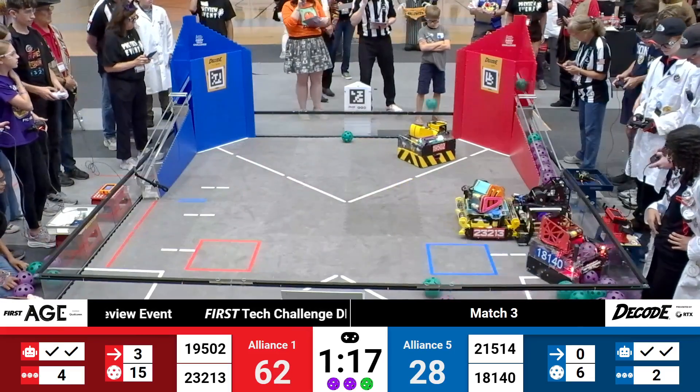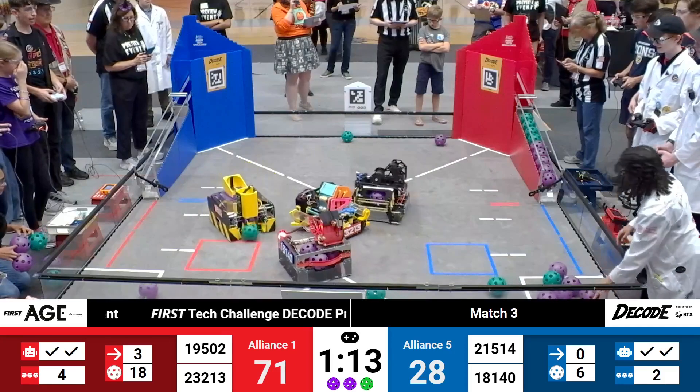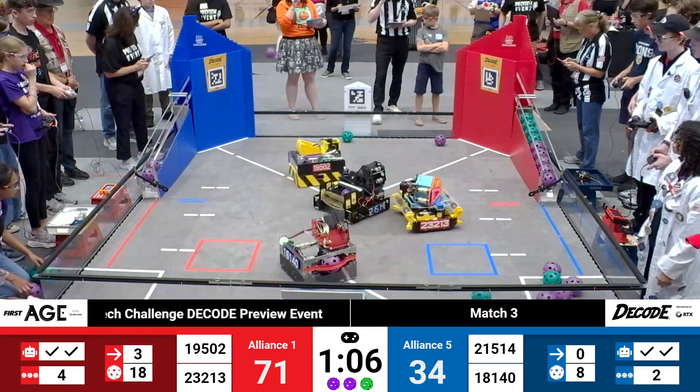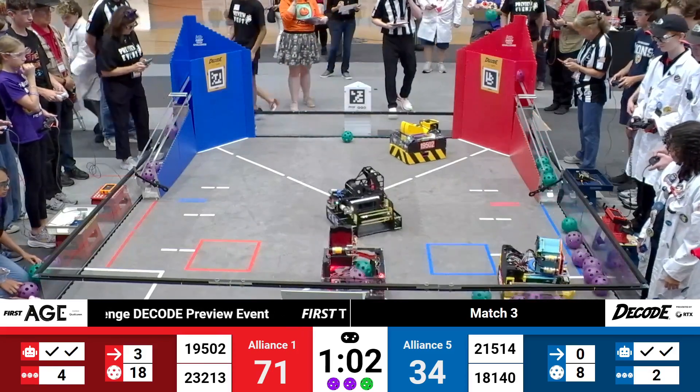Pattern is purple, purple, green. No ranking points here in playoffs, but still two bonus points for every artifact that matches that established pattern indicated on the obelisk. One minute of match play remaining. Advantage is to the red number 1 Alliance — it is 71-34.